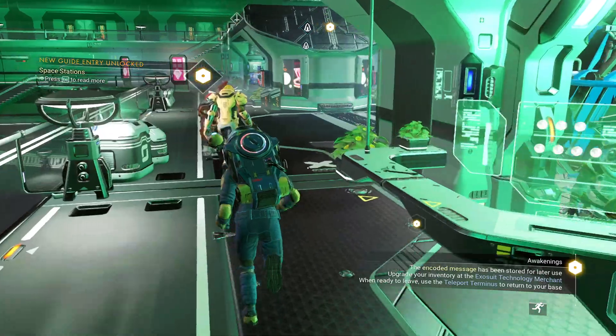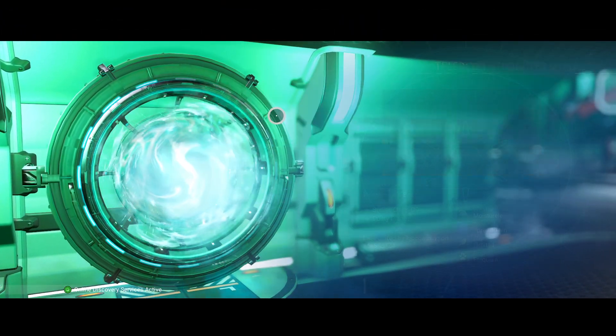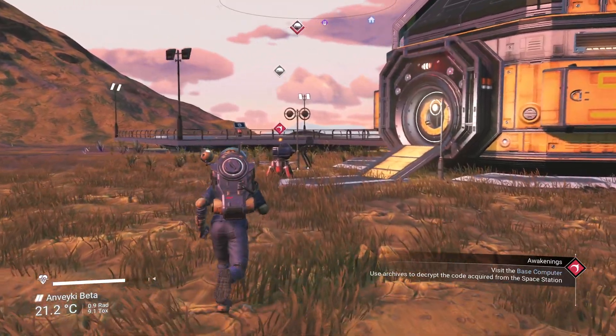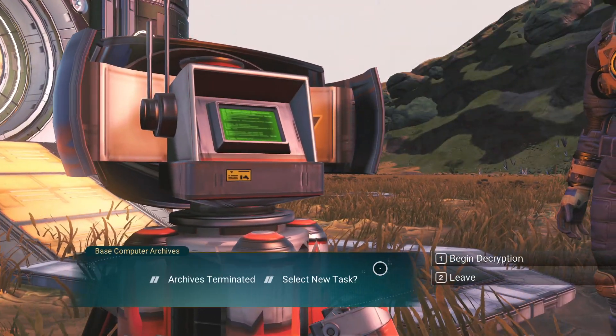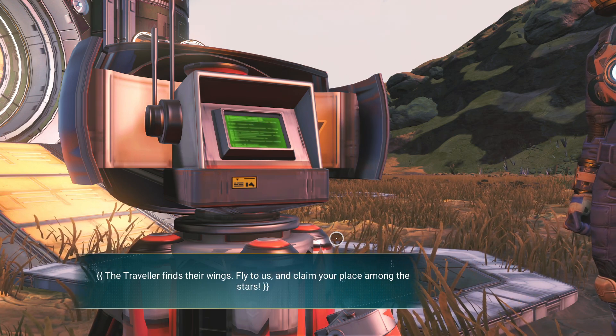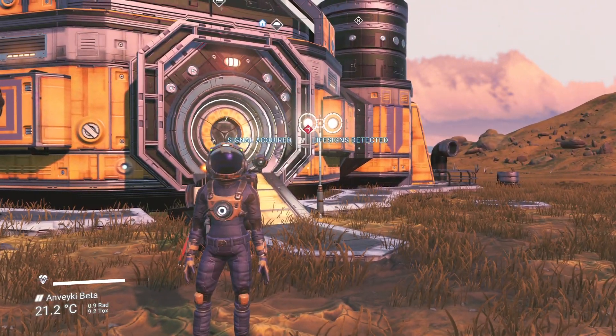Let's go down to our secret teleporter access panel and back to our base. Visit the base computer and use the archives to decrypt the code acquired from the space station. Archives terminated — select new task: begin decryption. Decoding 16. Message follows: 'The traveler finds their wings. Fly to us and claim your place among the stars.' Signal acquired. Life signs detected.